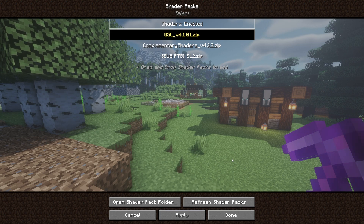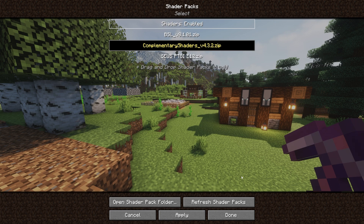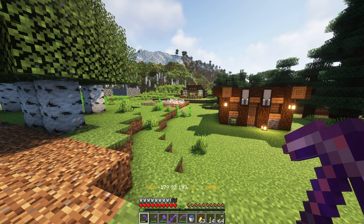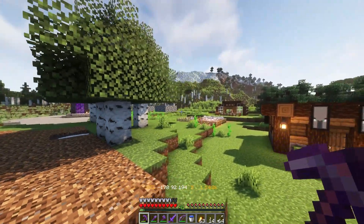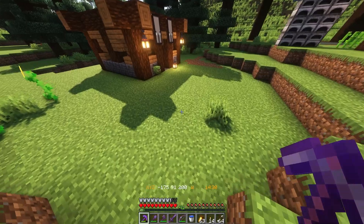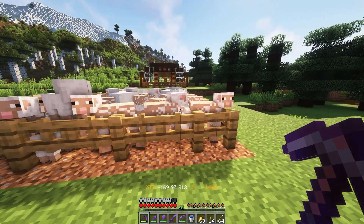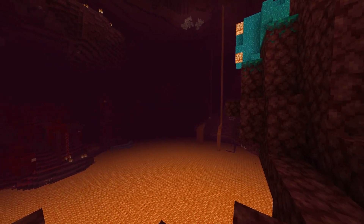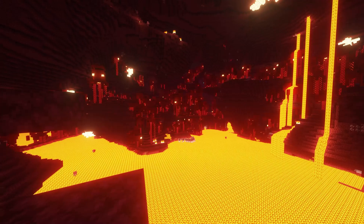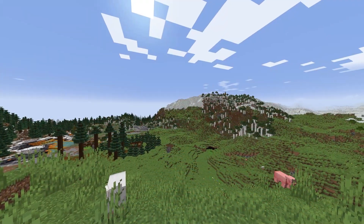These are the BSL shaders — many people like them, but I personally think they're a little too bright. There are also the CUSPTGI shaders, which I like a bit better. My hands-down favorite are the Complementary shaders. Once selected, press Done and get back into the game. The shadows look so much more beautiful, with very nice realistic lighting. I'll provide links to Complementary, BSL, and CUSPTGI shaders in the description.